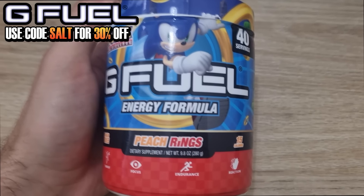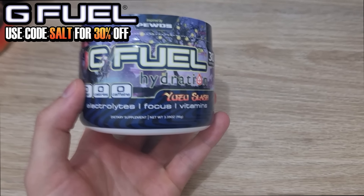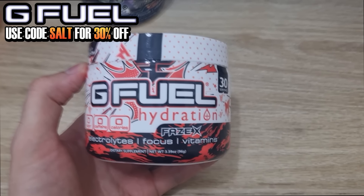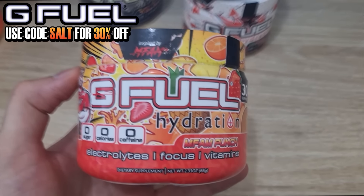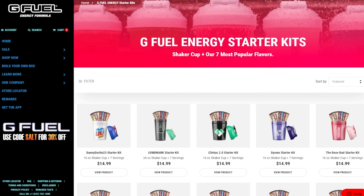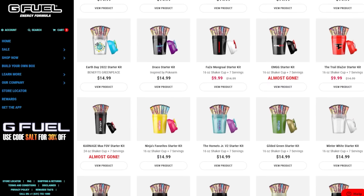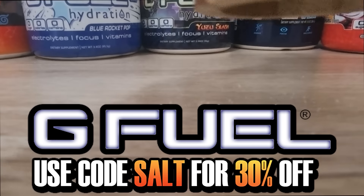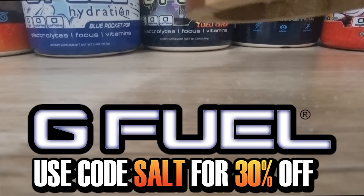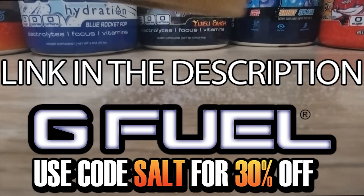These are a couple of the flavours out of the many that I really, really like. G Fuel also has a non-caffeine line called Hydration, and these are absolute bangers containing a lot of electrolytes and vitamins. You can also get a starter kit which contains a shaker with a bunch of sachets of different flavours to try out so you can pick your favourites. By using code SALT you can get 30% off on your purchase right now. Link in the description of the video.